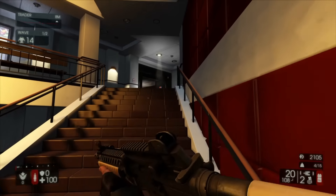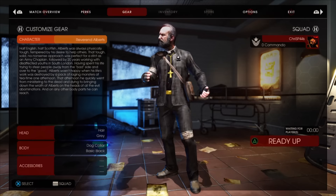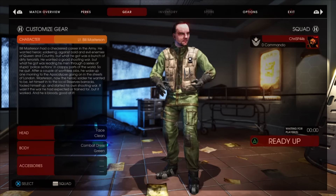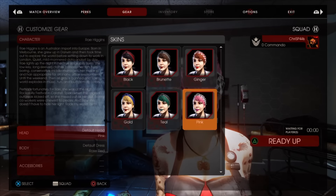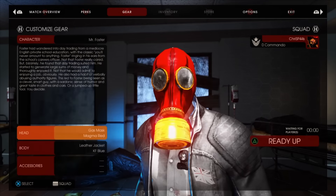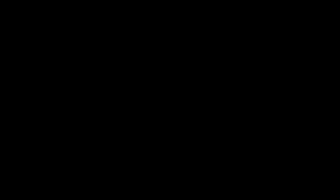Killing Floor 2 is a horde mode style game, much like Call of Duty Zombies or Left 4 Dead. There are lots of cool pre-made characters to choose from, and obviously each character can be equipped with cool accessories. Along with choosing your character, you can choose from nine different classes — each class has its own special perks and special abilities that will help you throughout the rounds.